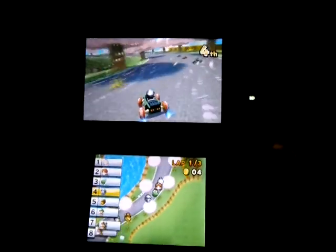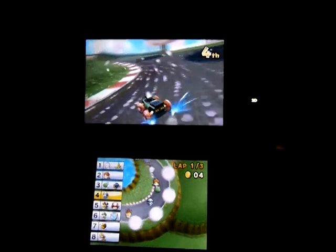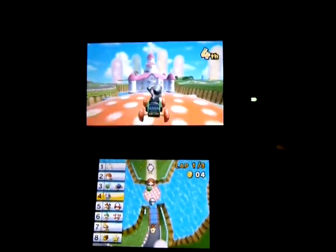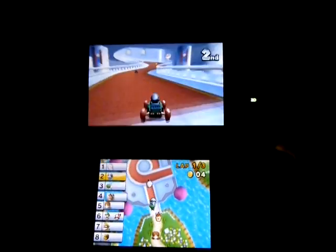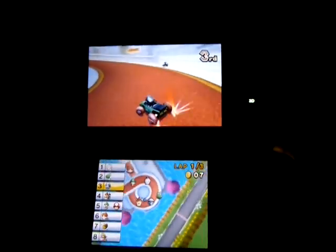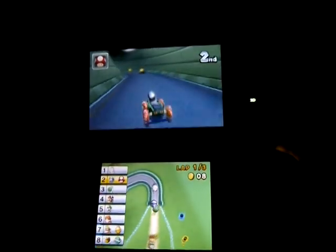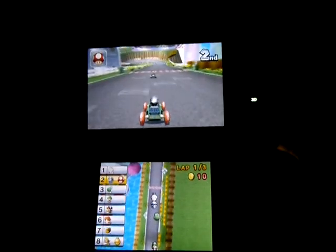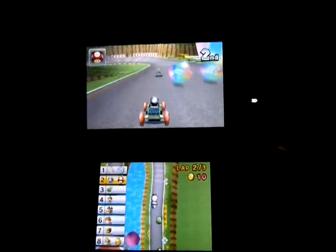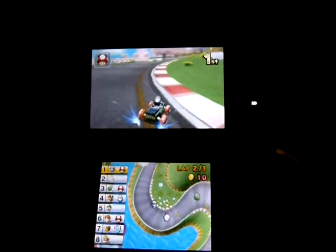When you're in the lead, if you don't have a mushroom, what you're gonna want to do is grab items and hold them behind your back. Notice I have a mushroom now, so I can use it to take a shortcut if I need to. On average you'll see one blue shell per race or so — I've seen two before, and I've definitely had races without any, but usually there will be one, especially on a longer course.